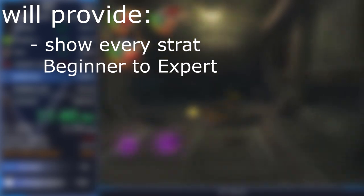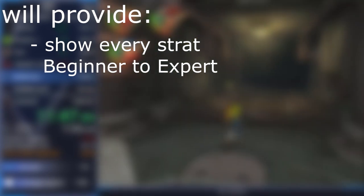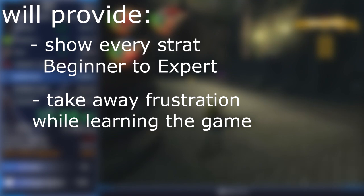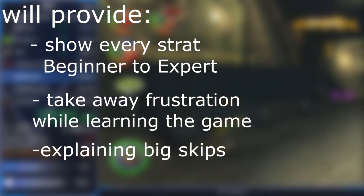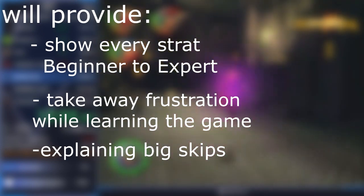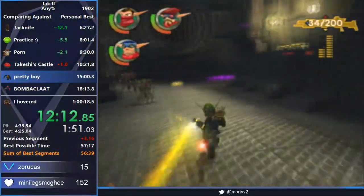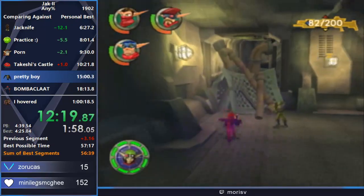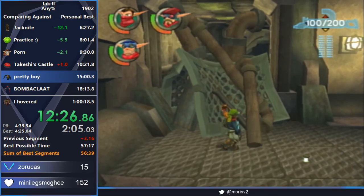I really want to touch on that and showcase every single strat from beginner to expert, showing that you can do stuff differently and that those strats are not inherently worse than what top runners are doing. I hope to take away some of the frustration many new players have when getting into the JAG2 Any% speedrun. I will still touch on the big skips like Underport skip or Mars Tomb skip, explain how those work, while also showing different strats for those skips. In a nutshell, I want to show easier beginner-friendly alternatives without covering the fundamentals, since there are already great tutorials for that.